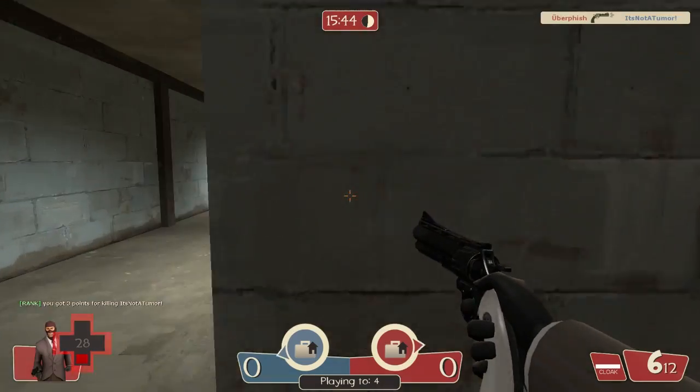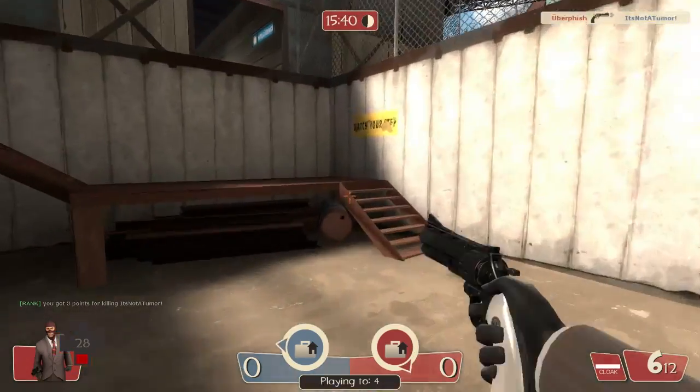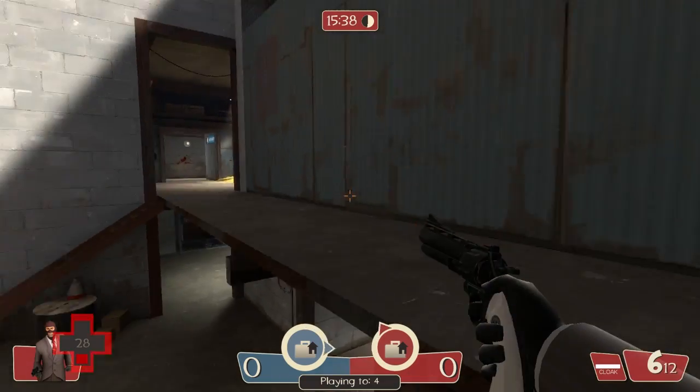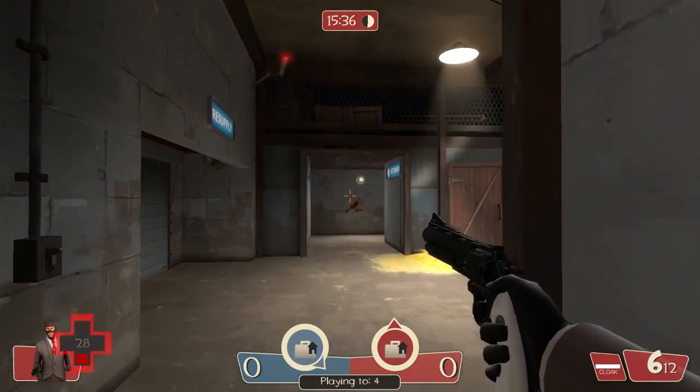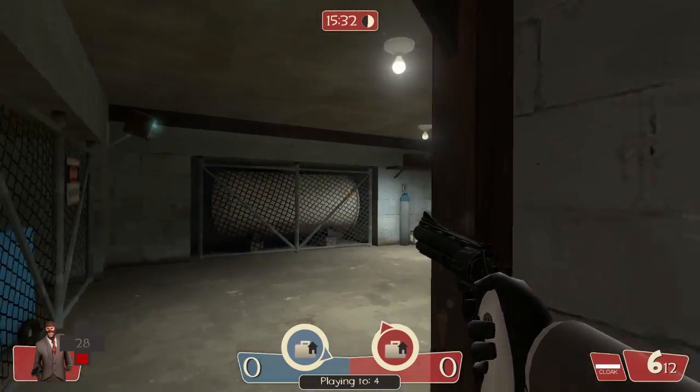Watch out for pyros — never get anywhere near pyros if you can possibly help it, or unless you know they're not good enough to catch you before you backstab them. Also watch out for snipers with Razorbacks. Either ignore them entirely, because that's just gonna be a big hassle, or if you can, shoot them — but as you can see, it takes quite a few shots.